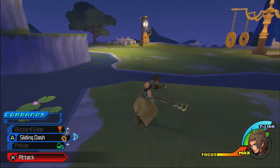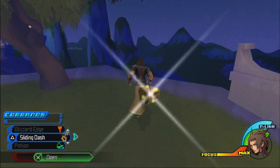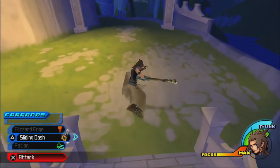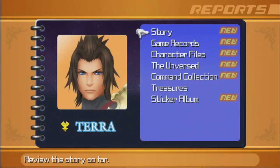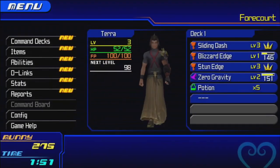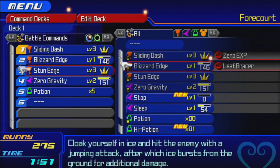This is so fun. I'm glad that Terra's slide makes him go fast, because Terra's pretty slow otherwise, especially in the air. We just got a new command. I like how you can check the reports to see how many treasures there are — and we got them all! Sweet! One thing we should also do is adjust our command deck. We're going to keep Sliding Dash because that has some utility, and we want to equip Stop and Sleep again.